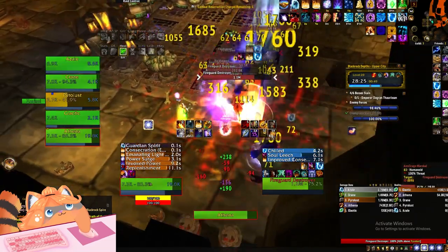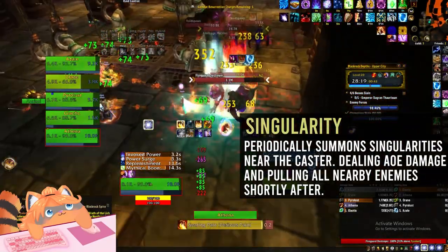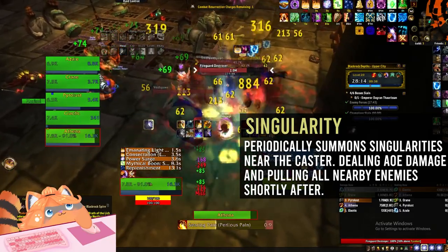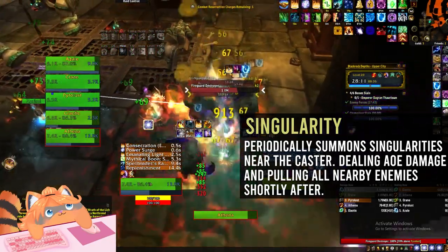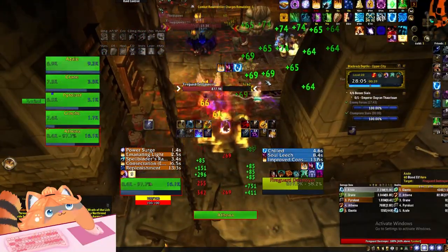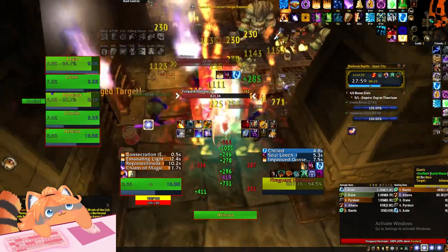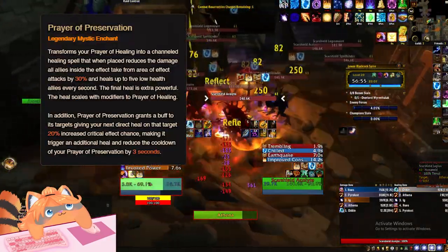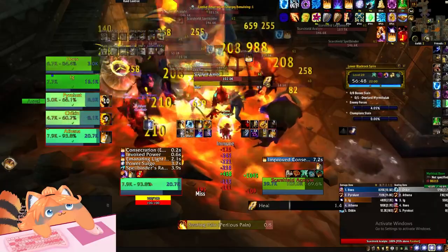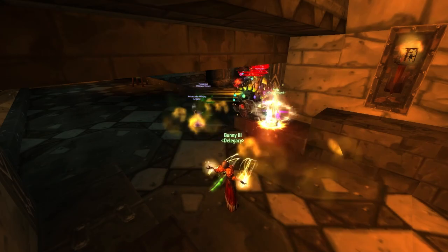Mythic 17 is where it gets tricky — this is Singularity. It periodically summons a singularity near the caster that deals AOE damage to everyone. With a normal group, you want to move from one point to the next to stay out of it — void spawn, then singularity, you move, repeat. If you have a Prayer of Preservation healer who is comfortable with this, you can cheat it by stacking the entire group and having the healer out-heal the damage — but only when pulling a single void champion.